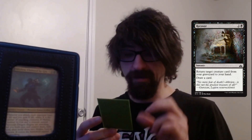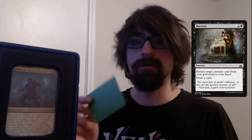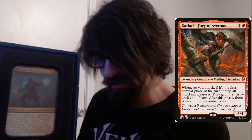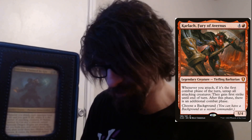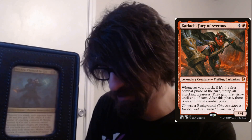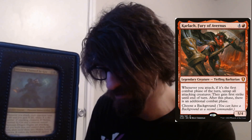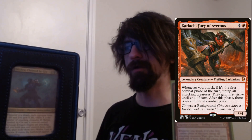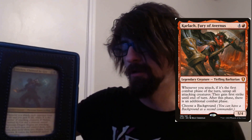We have Recovery — two black: return target creature card from your graveyard to your hand, draw a card. More draw power, more graveyard shenanigans. Next is Arlin, Kessig's Law — a legendary creature, barbarian. She's in the deck because extra combat phases are really strong. Whenever you attack, if it's your first combat phase of the turn, untap all creatures, they gain first strike, and after this phase there's an additional combat phase. Just stupid strong aggression.